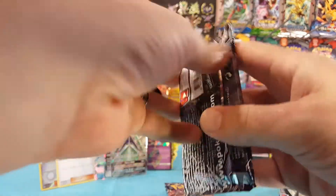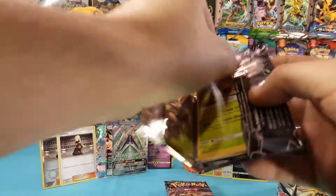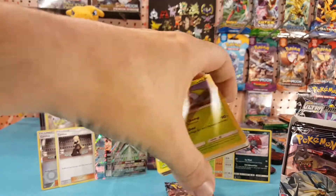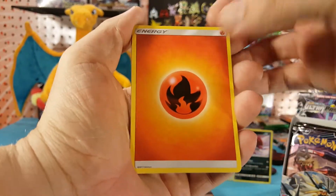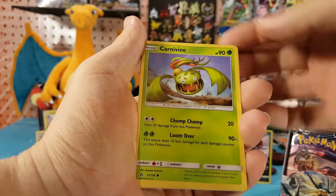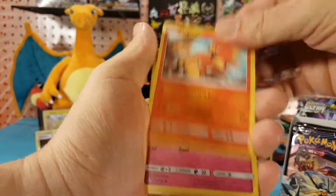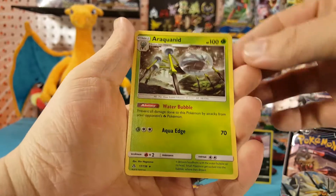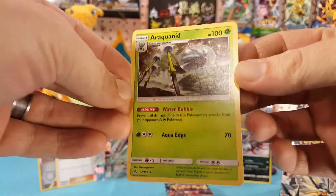Alright, next pack. Let's see if our luck will change and get a white card in this pack. We've got Fire Energy. Charum. Gum Shoes. Shield On. Carnivine. Sneasel. Eevee. Magmar. Moralola. Abomasnow is our rare reverse, and Araquanid is our regular rare.